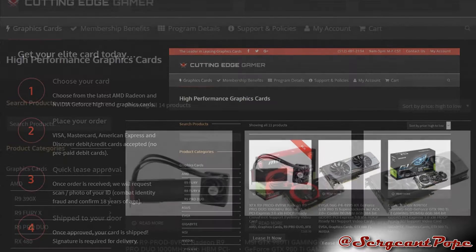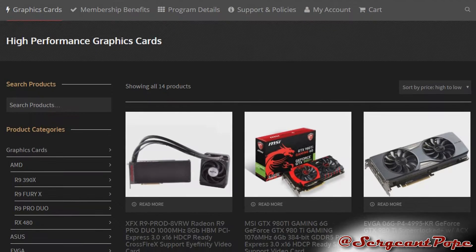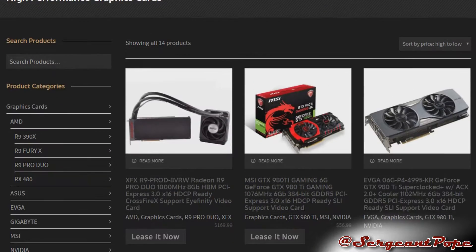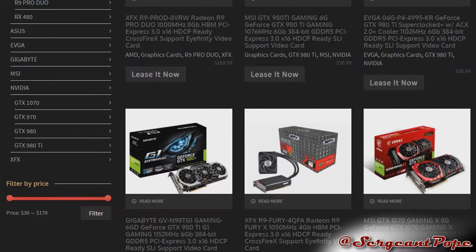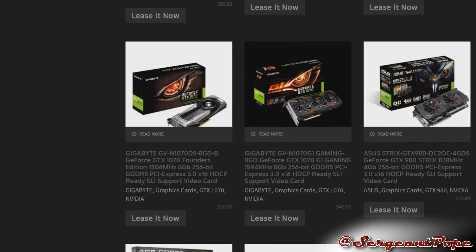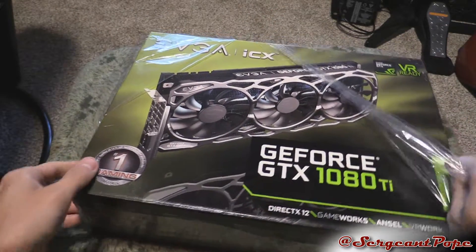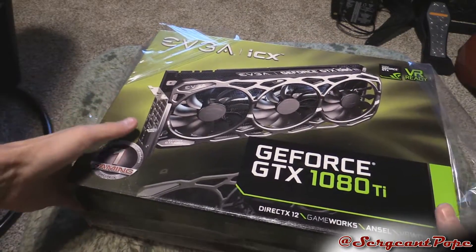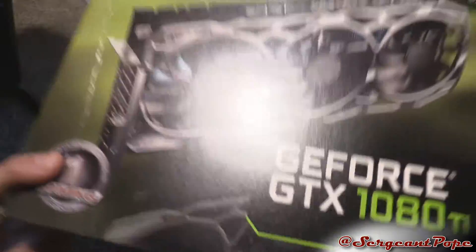They give you free shipping, and if a graphics card breaks they give you a new one right away and you don't have to deal with RMA — which, if you guys don't know, is a huge pain in the ass. With Cutting-Edge Gamer you don't have to deal with that, which is pretty awesome. Anyway, check out Cutting-Edge Gamer if you're interested. This Cutting-Edge Gamer graphics card was still new — doesn't mean all of them are new, but that is kind of nifty.